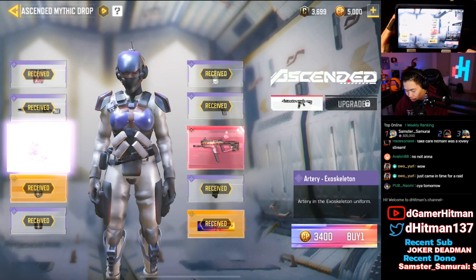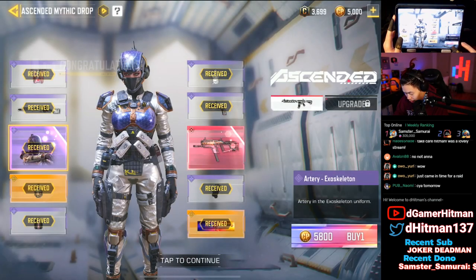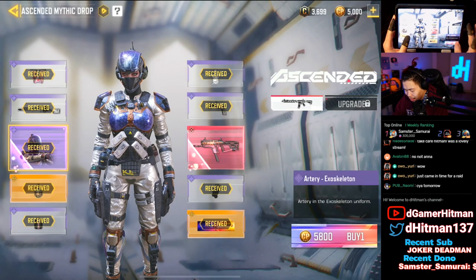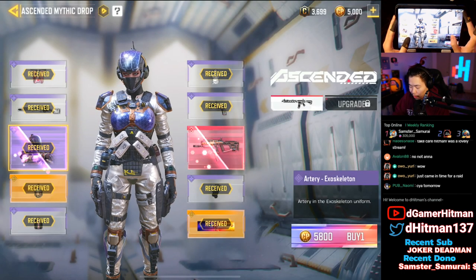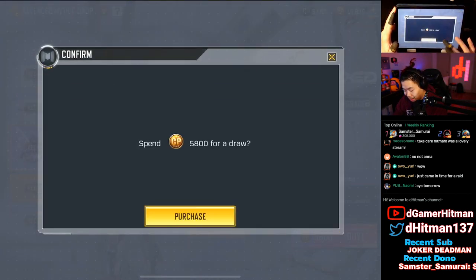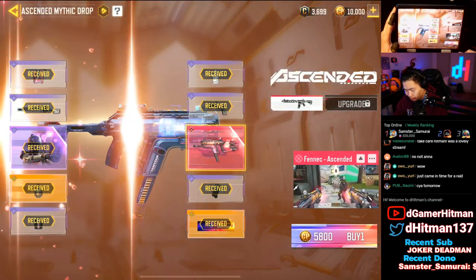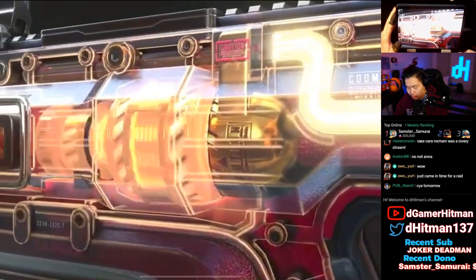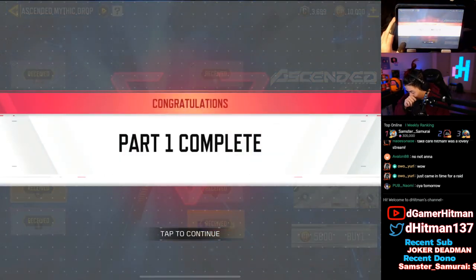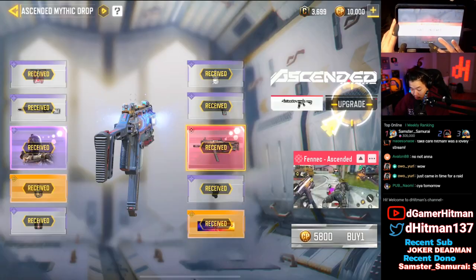It looks a little more expensive. Hopefully the last one costs about 5000 — if it costs more than 5000 that's kind of bad. Exoskeleton looks really clean and it's 5800, so I do have to top up a little bit. It was a little more expensive than before. We've topped up, we'll have exactly 10,000 CP after this. We got the Fennec — part one is completed. Now this is the second part and I'm kind of worried about it.